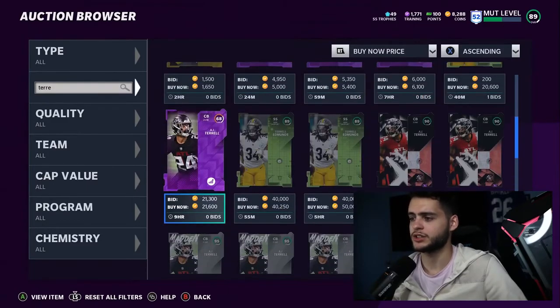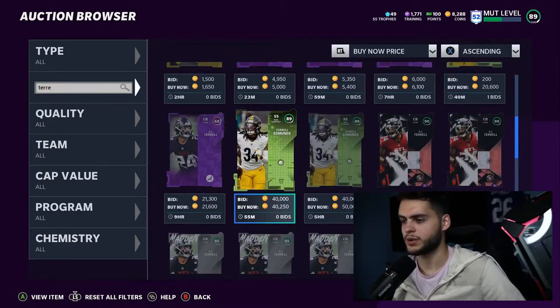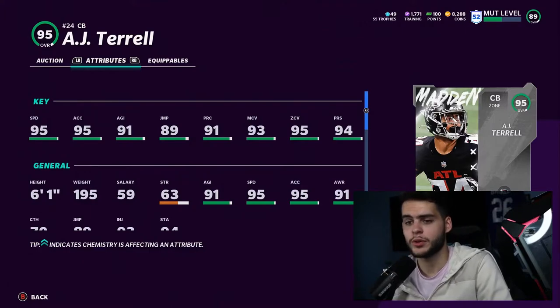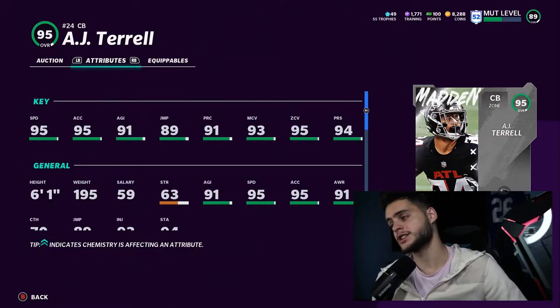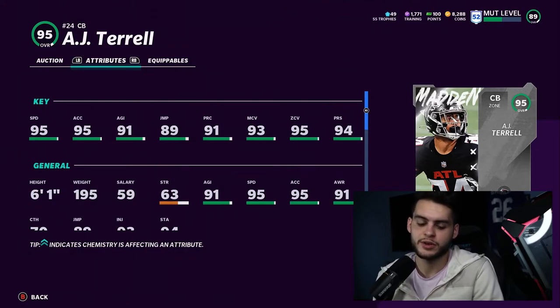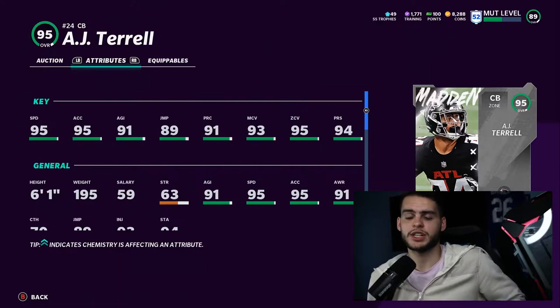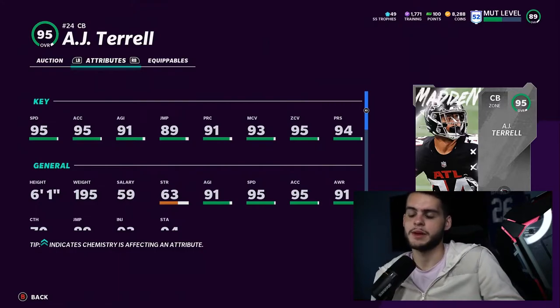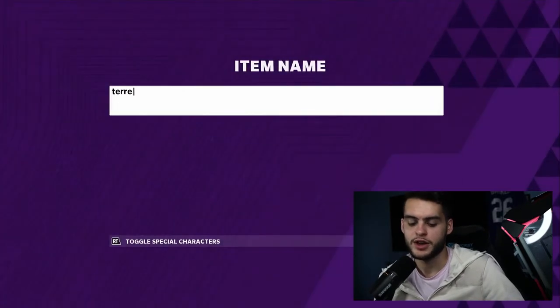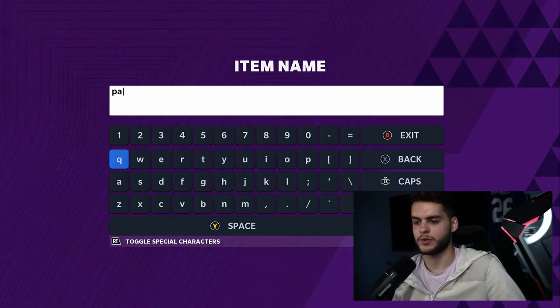Next is AJ Terrell — this card has been on the list for quite a while too. He's 95 overall, currently around 200k but usually in the 100k range; you can also earn him through solos. Powered up he gets up to 98 speed, 96 acceleration, and 99 man coverage, zone, and press — that is so important. Having 99 zone, man, and press on a budget team means you have a corner that can play anyone on the field. Other people pay for 99 overall corners, but you're getting similar coverage ability at a fraction of the price.